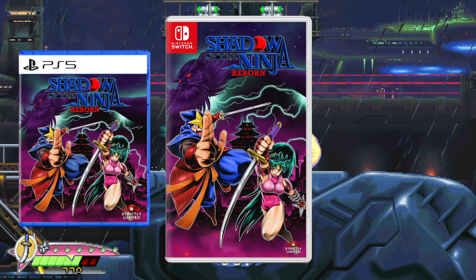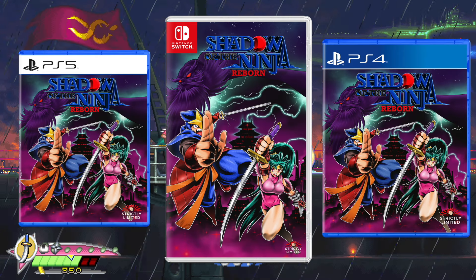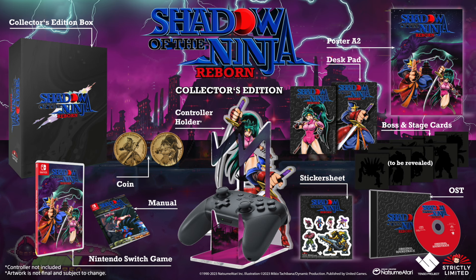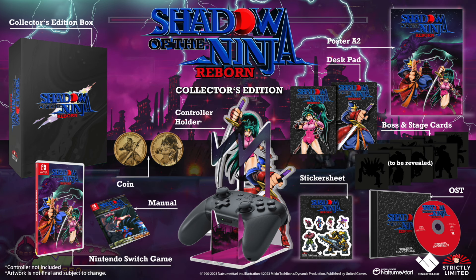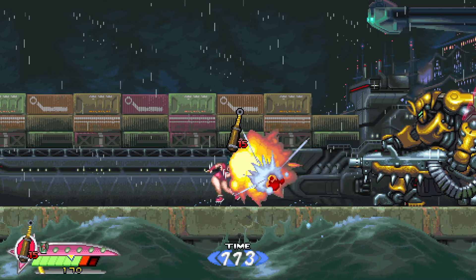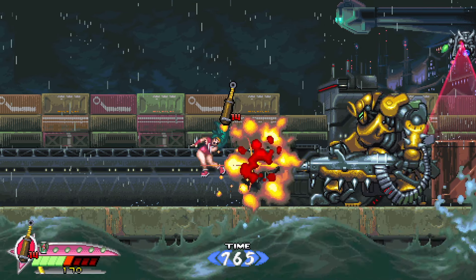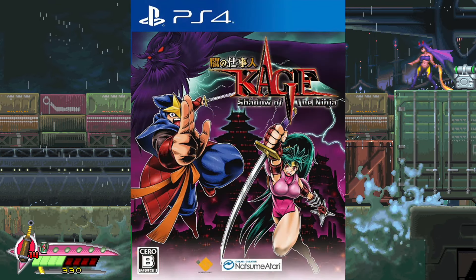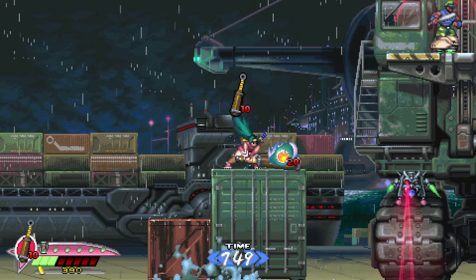To separate themselves from the retail release, they do have two special things. One, they have a PlayStation 4 version which is not at retail in Europe or North America, so if you want a PS4 release, this is something to keep an eye on. They also have a collector's edition for each console which will supposedly include a controller stand, soundtrack CD, collector coin, desk mat, sticker sheet, card set, and poster. I do not advise purchasing from Strictly Limited Games until they have something in stock. Japan is getting a PlayStation 4 release this week and it should play in English — you can grab that from PlayAsia with the links in the description.